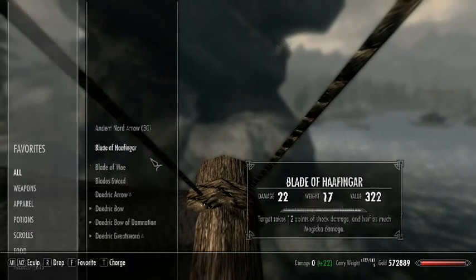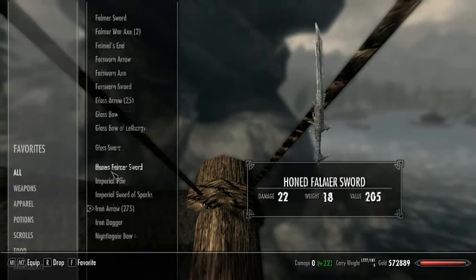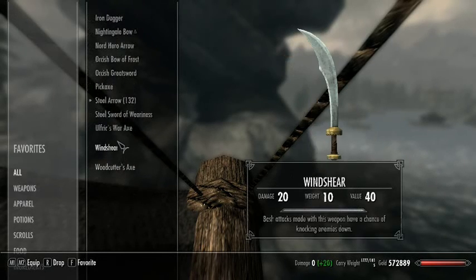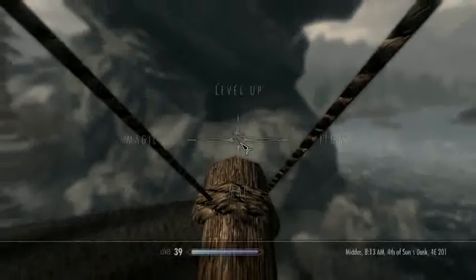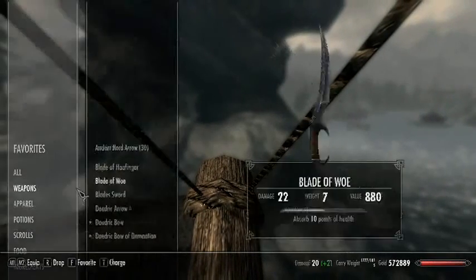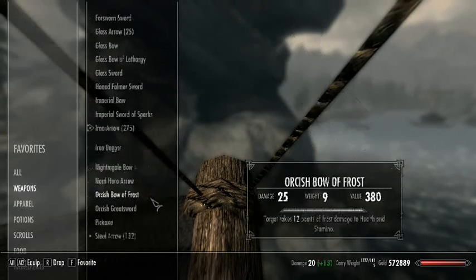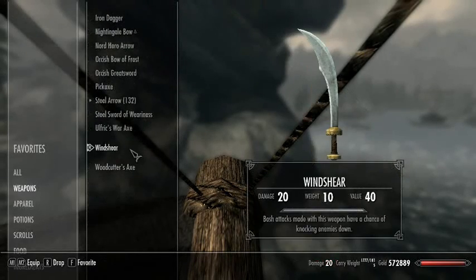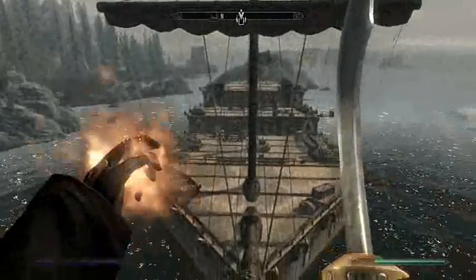Now, let's pull it out here. Alright, Windshear, here it is. It says — I have too much crap in my inventory — bash attacks made with this weapon have a chance of knocking down enemies. And that's what it looks like.